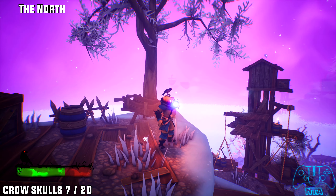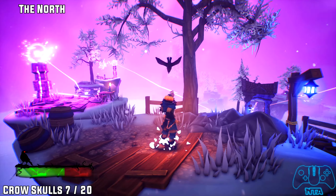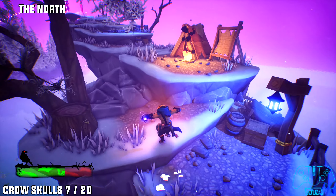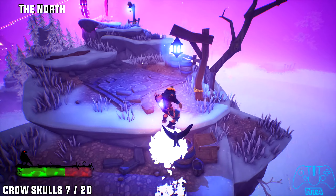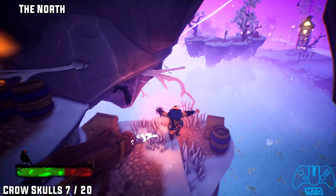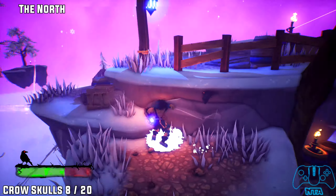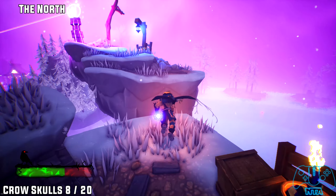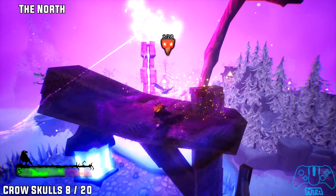Number seven. Once you get off the tower, you will jump across and you'll see some new type of towers. Before interacting with them, if you go to the right, then once you get to this third or second hovering island, go right to the very bottom to claim number seven. Then carry on to the next island to find our next one.